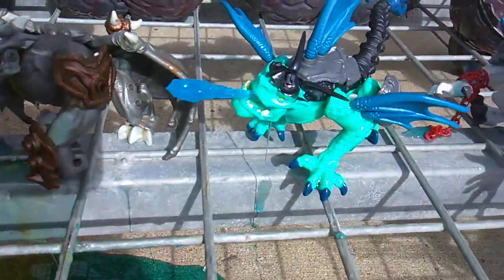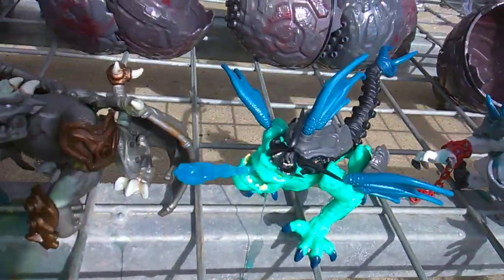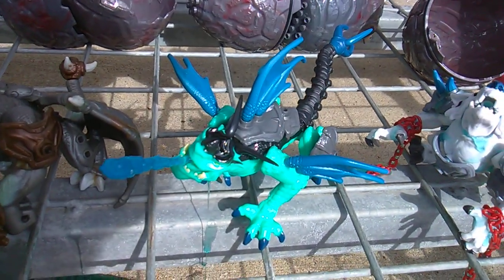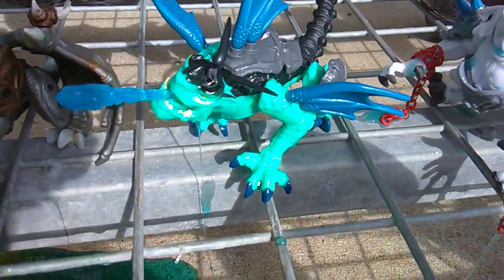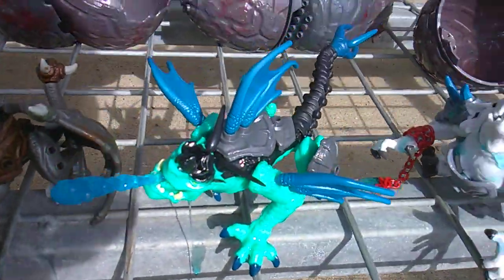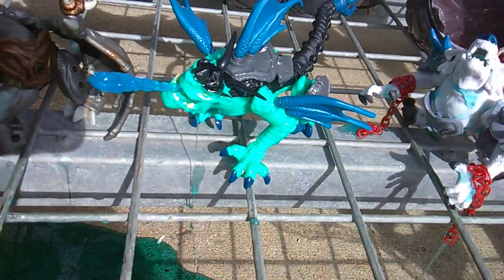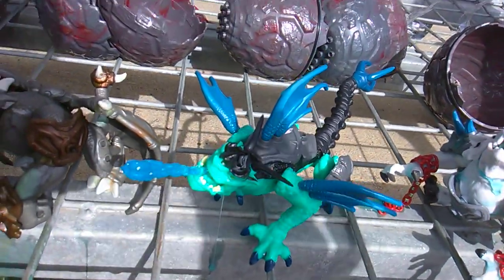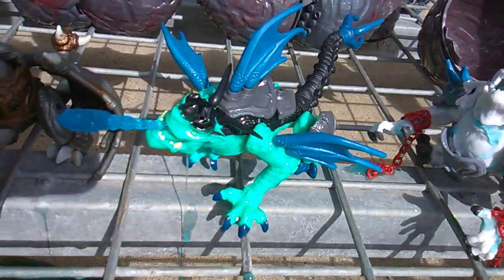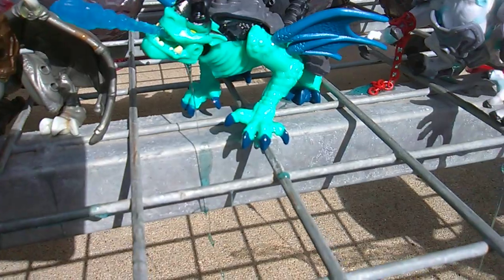The next guy also has the gargoyle face. This is Tempest — he is a water-type dragon or creature. He's got fins more than wings. I don't think this guy can fly either. Ironclaw, you're not the only one left out of the airspace. This is Tempest, water dragon.